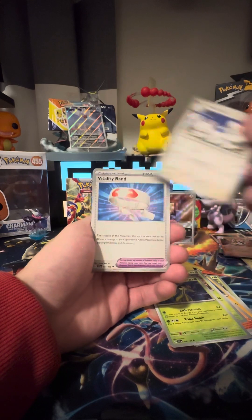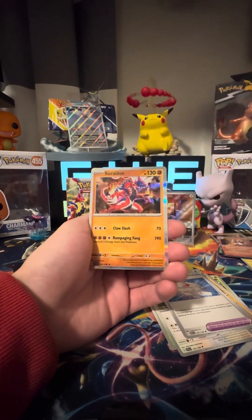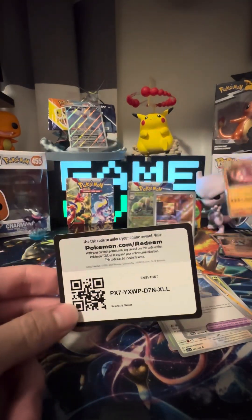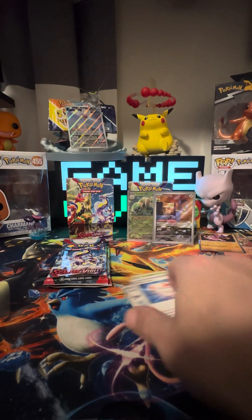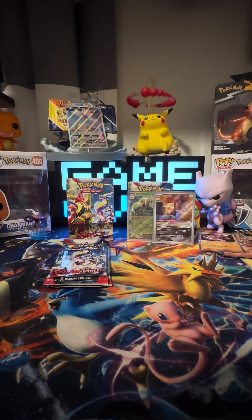We got a Toadscrew, Mousehold, Vitality Band, Flabébé, Mareep, and a Coridon. I did say can we pull a Coridon, so here's our code card. Let's get these out the way and we have two packs left.